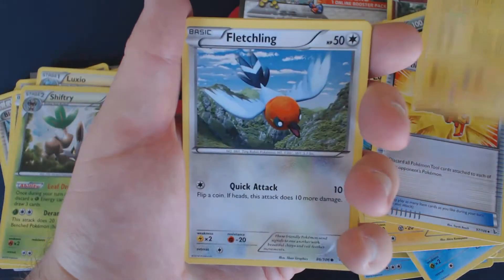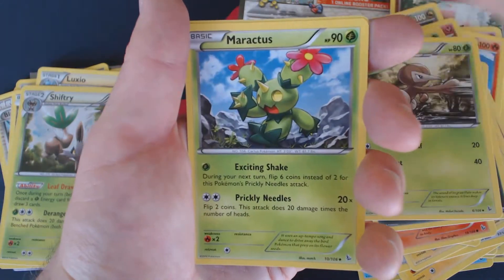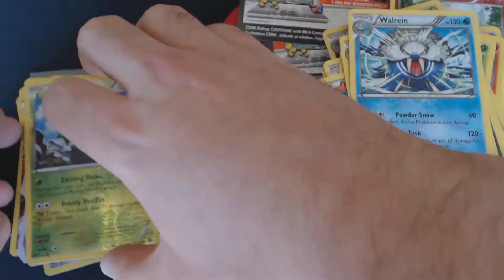We got Shinx, Fletchling, Flabebe, Sneasel, Litleo, Kruk-A-Rox, Nuzleaf, Maractus, Reverse Maractus, and Nuzleaf.